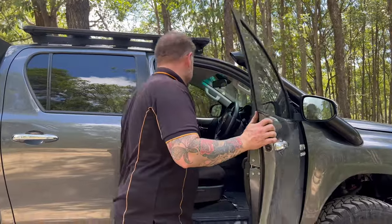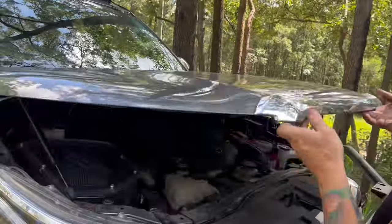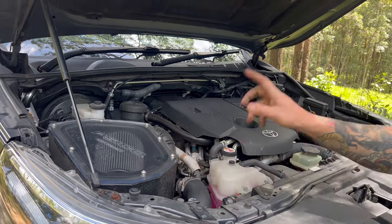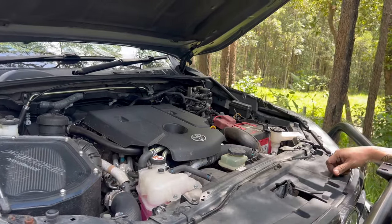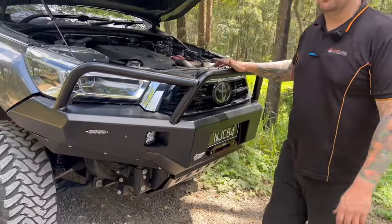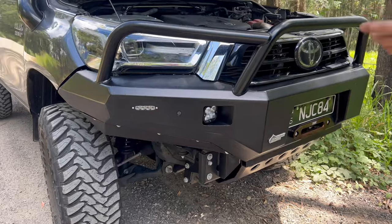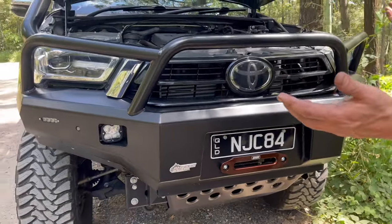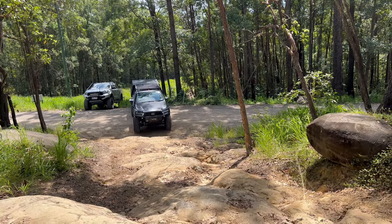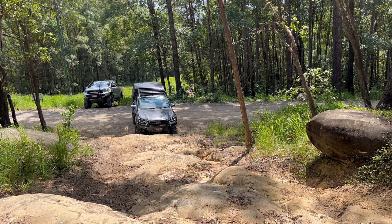Inside the engine bay there's a full touchscreen head unit — YouTube, internet, all that. Under the bonnet we've got a single bonnet strut, Psycho airbox — he actually stole my airbox before I could fit it to my car — catch can, fuel filter, same battery as mine. Pretty much whatever he has, I have, and vice versa. I'm pretty sure this was the first PSR Ambush bar ever put on a Hilux. The previous owner had it fitted; we adjusted it up for the body lift. No winch. That's about it for this car.